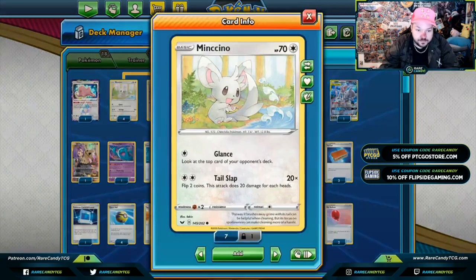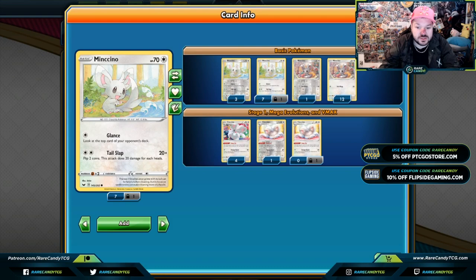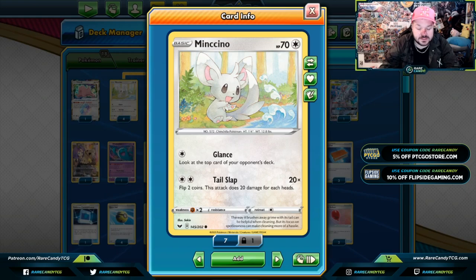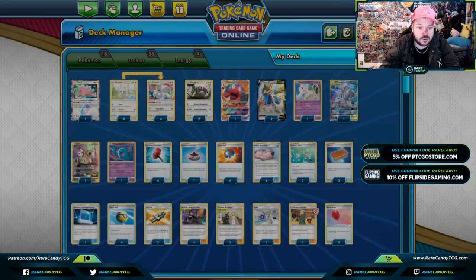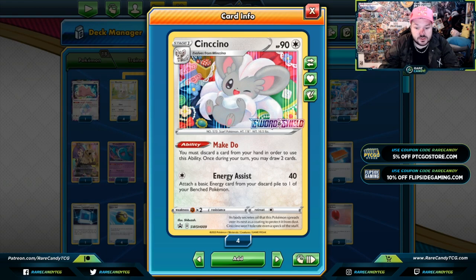Next up we have Mincino. There is another Mincino from this set — the one with Tail Whap — but that one only has 60 HP. We are mainly choosing this Pokémon because it has 70 HP. Looking at the top card of your opponent's deck isn't really going to do too much; Tail Slap isn't going to do too much either. It's mainly about HP versus retreat. This Cinccino is also available as a non-promo — both versions have the same exact card, just different art.